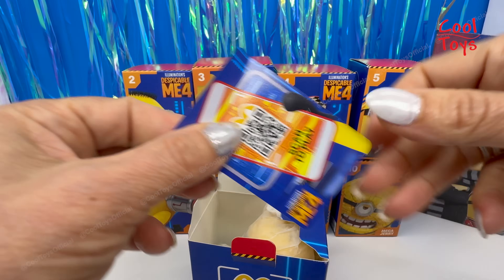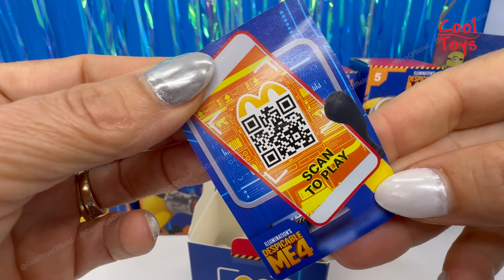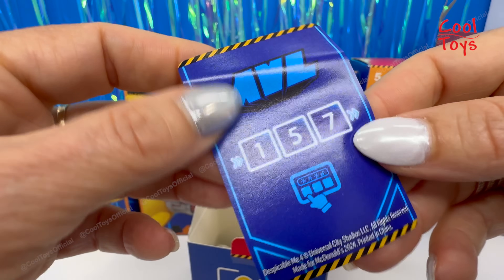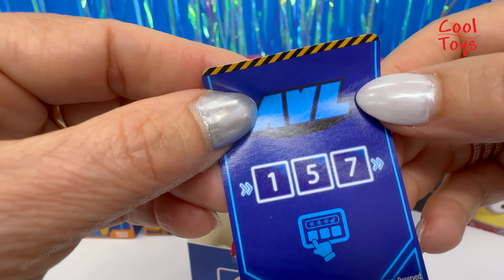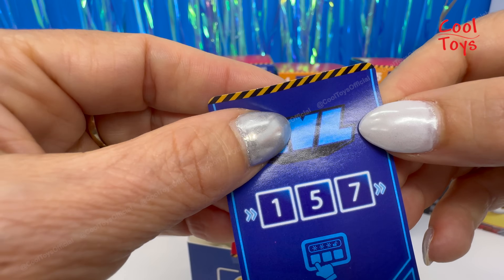There's a little paper inside — scan to play, so I guess we can also play a game with this. The number is 157, and AVL stands for Anti-Villain League.